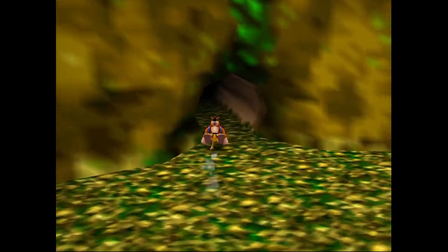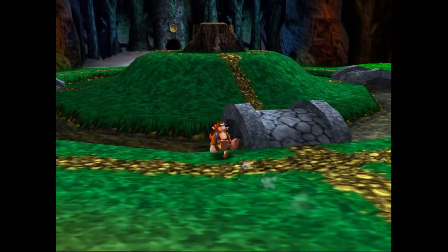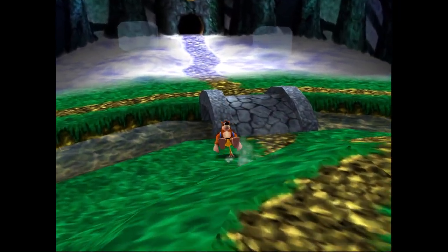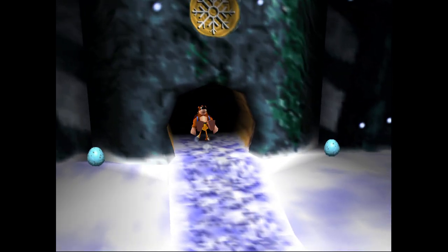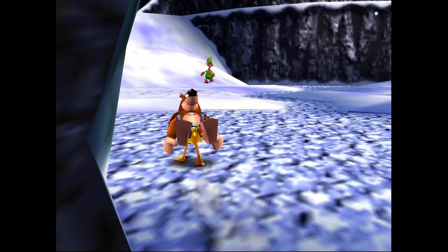Now that we're done in summer, we're going to cross over to the other side of Click Clock Wood and get into the winter map. No love for the fall or spring maps in this video, which kind of makes you wonder why both of the extra honeycomb pieces are in the winter map and not spread out a little bit more — but I guess I didn't design the game.